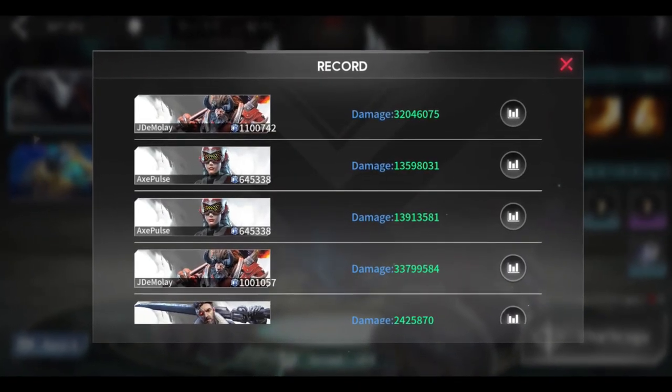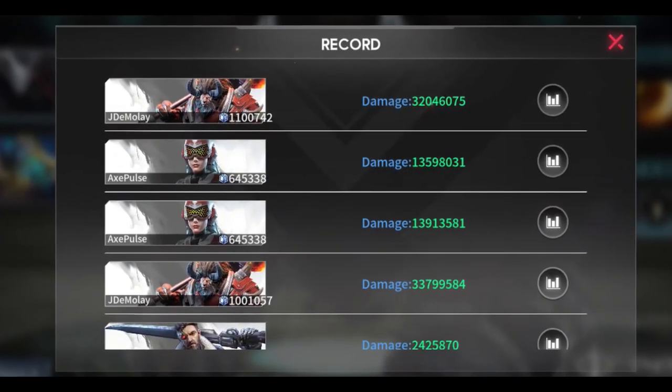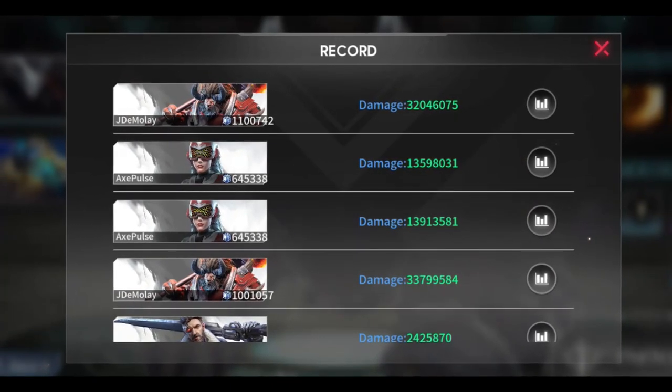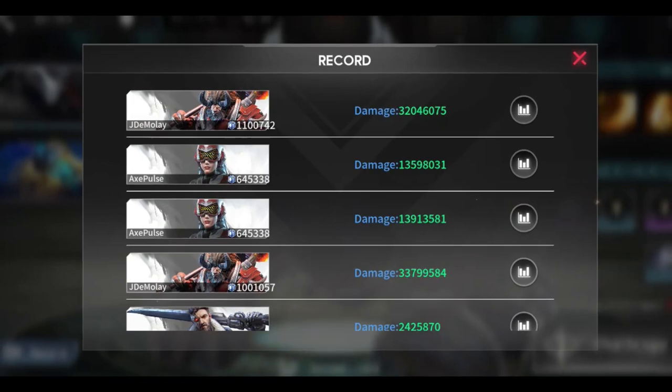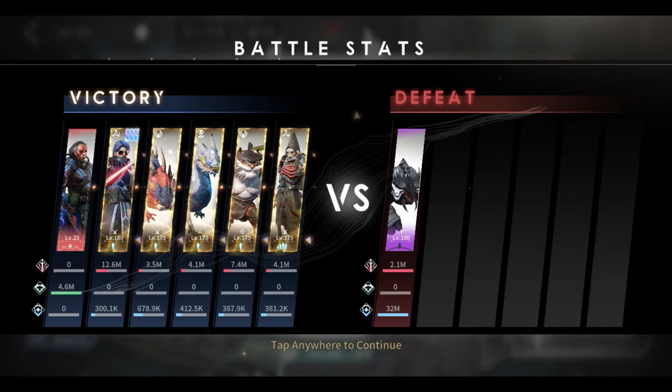Rakana got only 32 million damage and did not surpass Res. Therefore, we can conclude that Res is super effective in guild boss hunt, and he is on my top tier list for boss hunting. So I hope you guys have learned something from my video. Thank you for watching and see you soon.